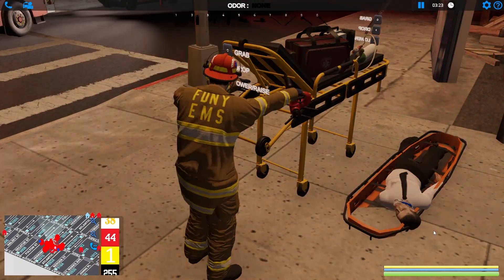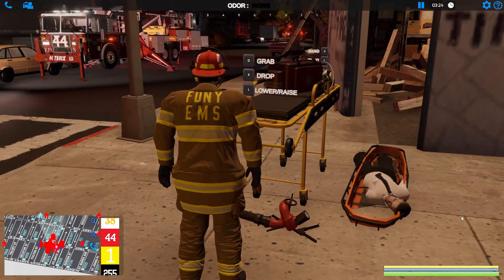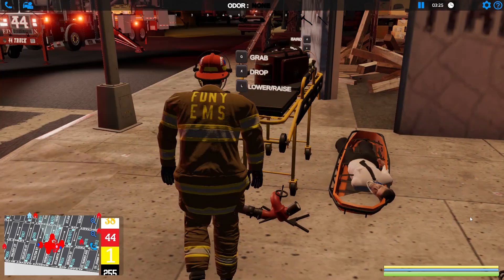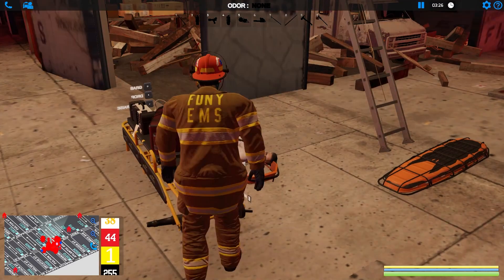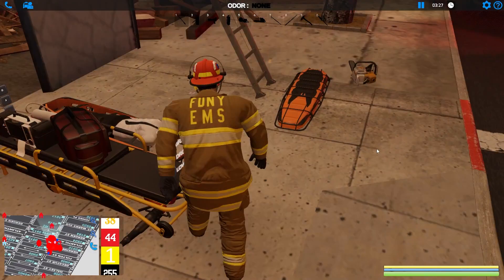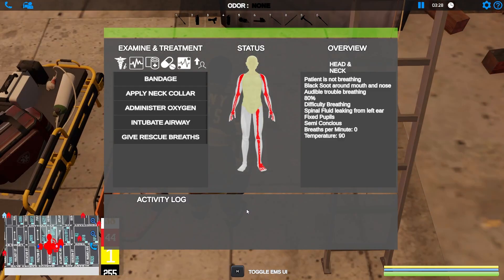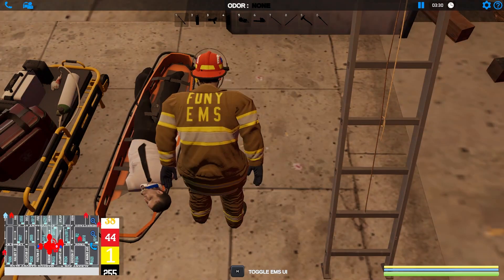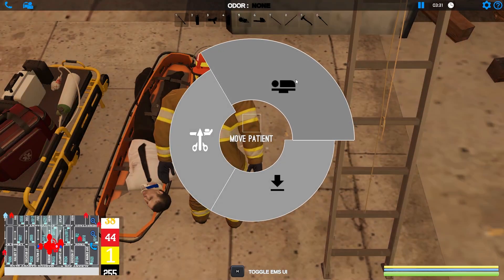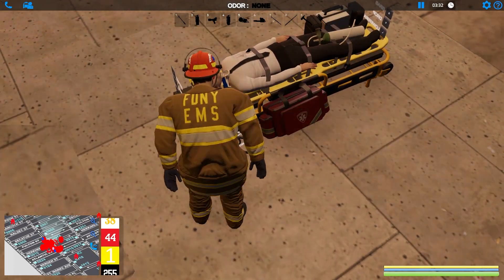We dropped a monitor too — okay we got that, we'll drop it there. Let's get him on the stretcher and treat him a little more. Let's go ahead and get him on the stretcher. This could bug out but let's see. Move patient — there we go, he's loaded up. Let's do treatment now.